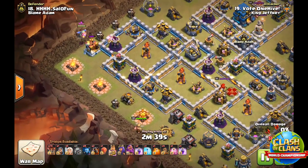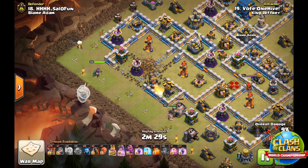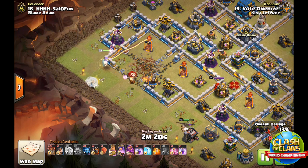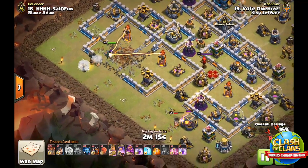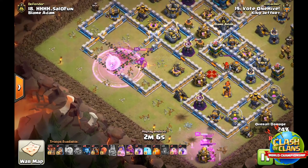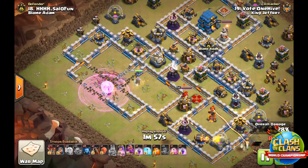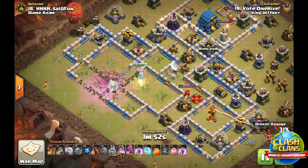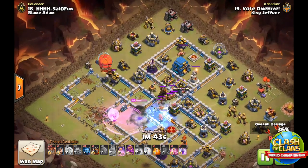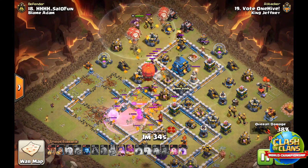Baby Dragon, King, Queen, Earthquake. Queen redirect — thank you. There's the first Rage because those two Expos are going down. I think that's two healers down to Seeking Air Mind, so that's going to be a little bit of trouble. Let's start the Lalo early because I'm not sure if the Queen is going to redirect. Let's get a Freeze on the enemy Queen — hopefully they can take that out. Poison on some of that.